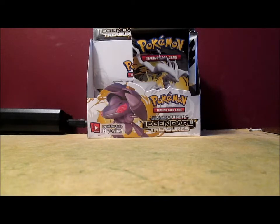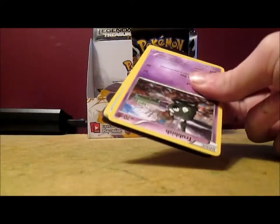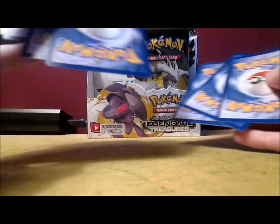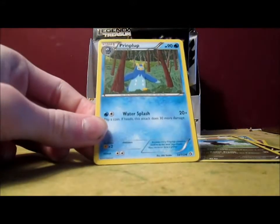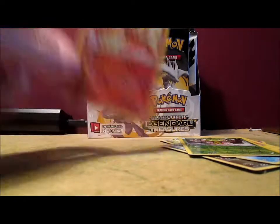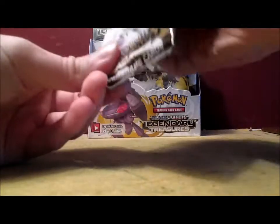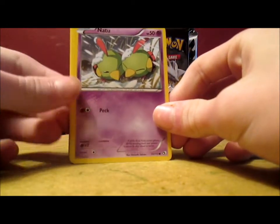We have five packs left. I'm getting like 0.03 megapixels on the camera — it's like four pixels across the entire screen. Trubbish, Timple, Zorua, Dino, Elisa, Piplup, Emolga, Carnivine Reverse, Phione — or whatever that Pokemon's name is. I was saying Fion for the past three videos. You know what my favorite legendary Pokemon is? Arcanine. Because Arcanine is a legendary Pokemon. Natu, Oshawott, Minccino, Gathita, Ursaring, Kirlia, Meloetta.